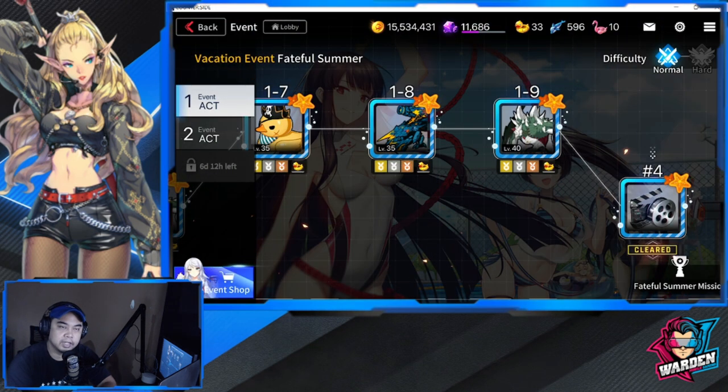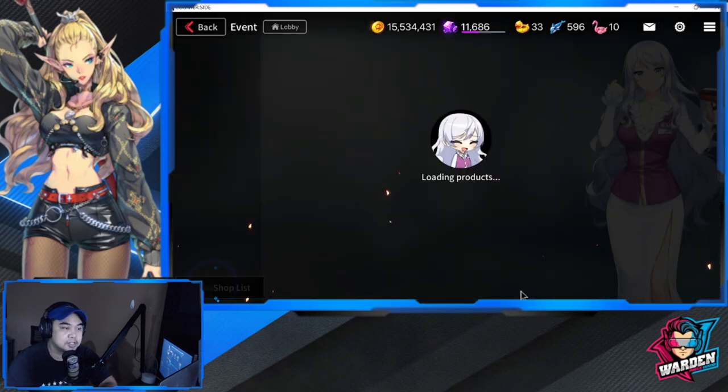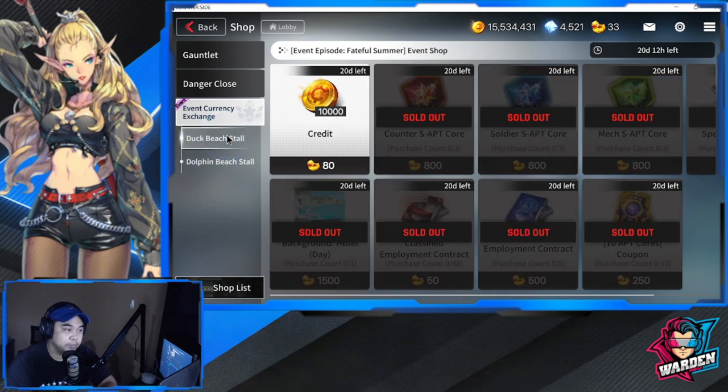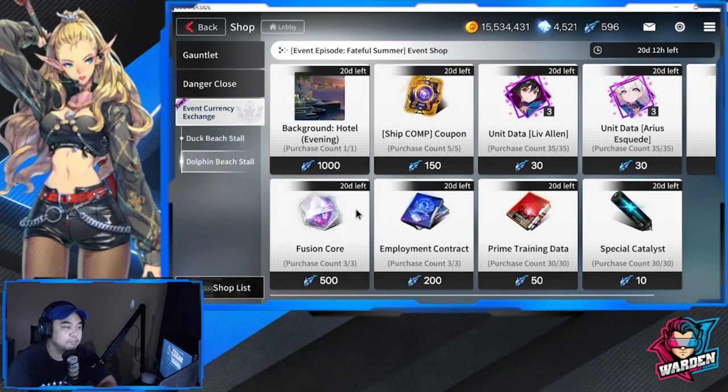Most of you have finished act one already. The shop is actually closed, but it's still open for dock tokens, so you can still spend your dock tokens on what's left. If you have 20 days left but cannot farm the dock tokens anymore, move on to the Dolphin Beach shop.